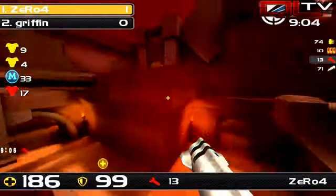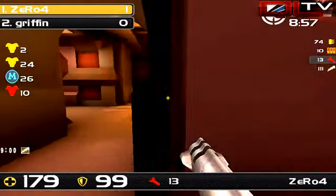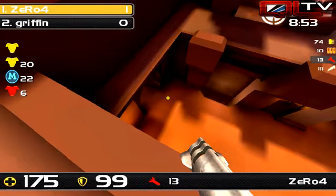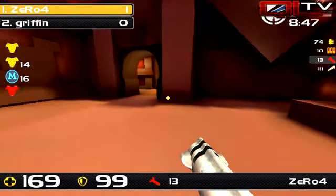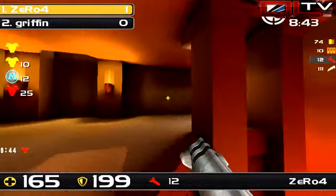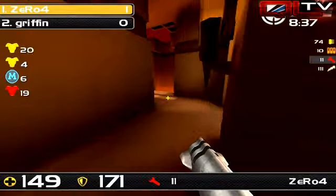Griffin knew what that play was going to be all about. He knew exactly where the positioning was going to be, he knew the timing of it. And just the Rockets from 0-4 definitely put that down to shame. 0-4 is reminding us of his years of experience — he is no slouch at all with that Rocket Launcher. At that Mega Kill, those were two perfect ones. So 1-0 for 0-4 here on Lost World.